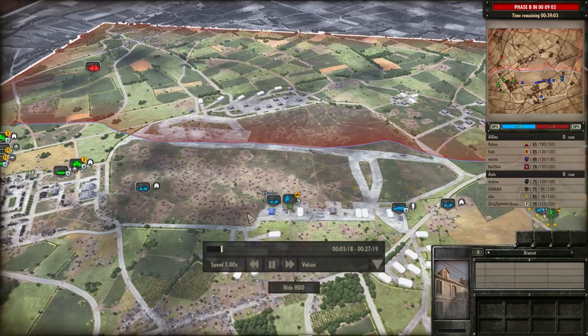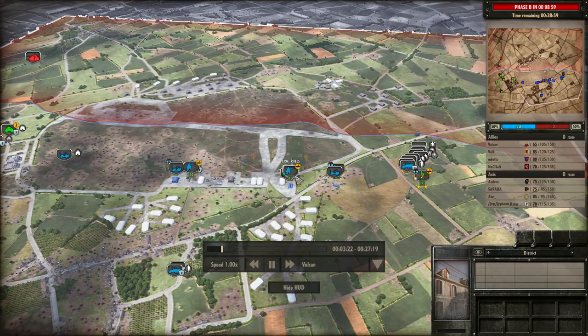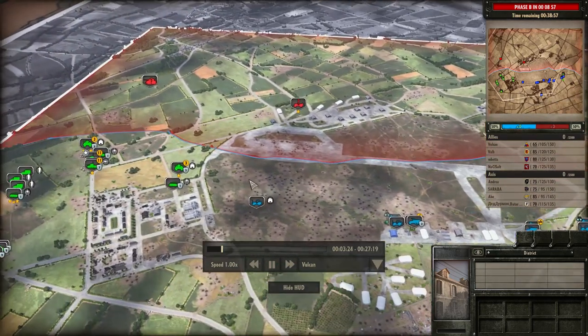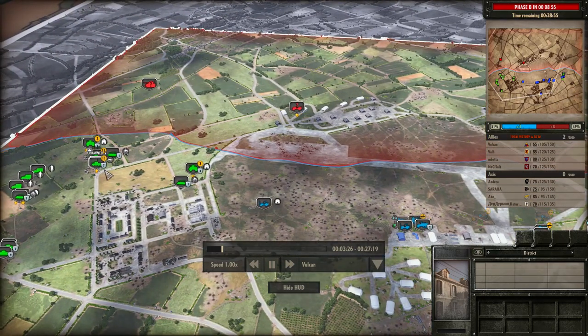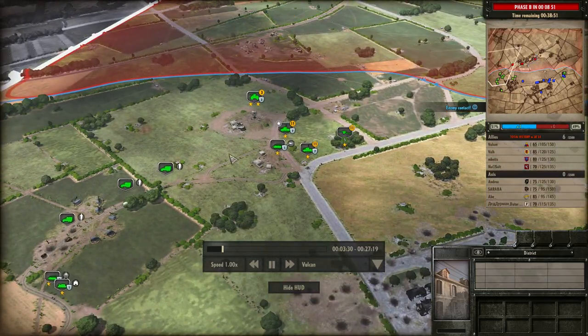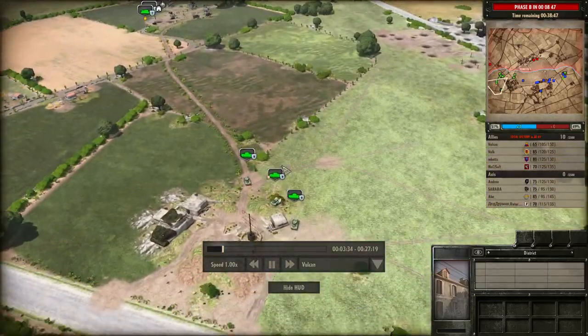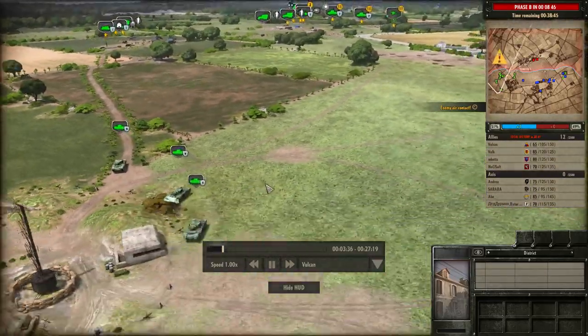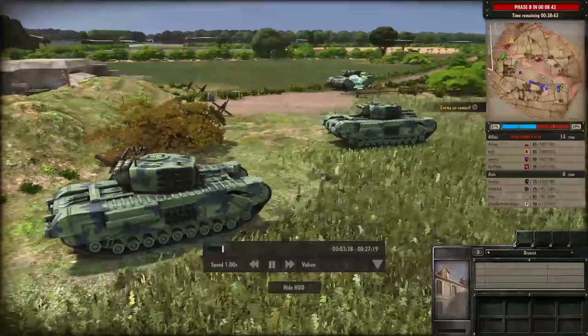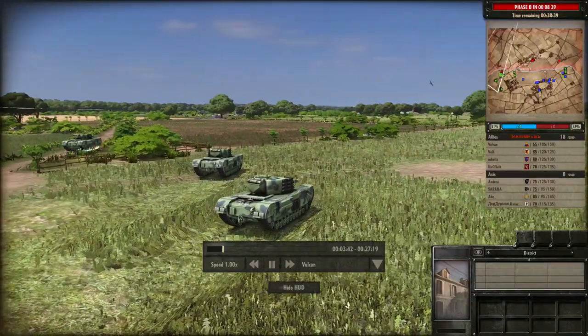I'm pushing forward some units to take a little bit of ground, but not doing too much engagement at the start. On the left we can watch Betz and Val go to work with the Cromwells and the Churchill 5s. Three Churchill 5s moving up together — look how beautiful that looks, rolling forward slowly at 1,200 metre range.